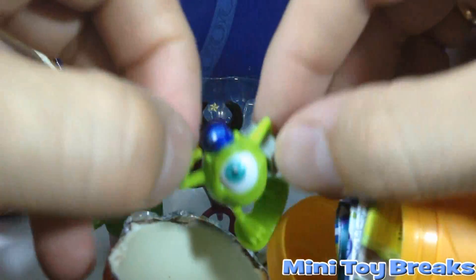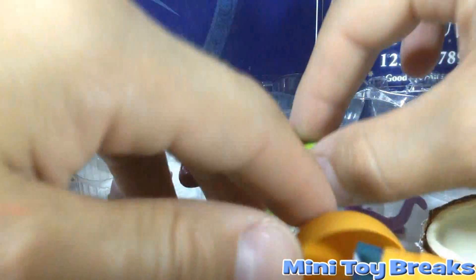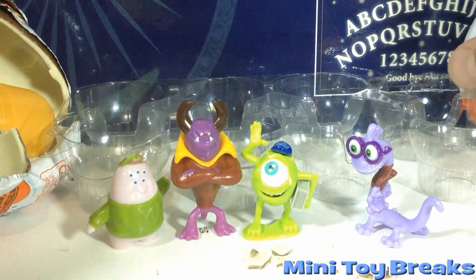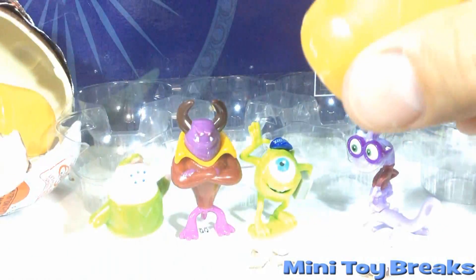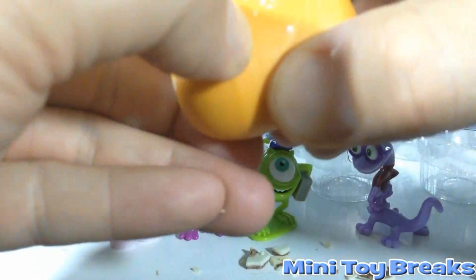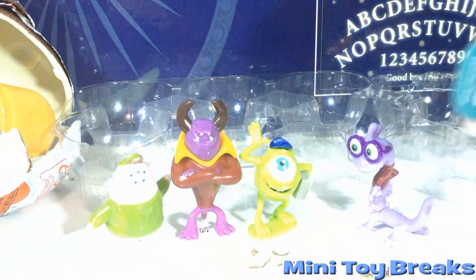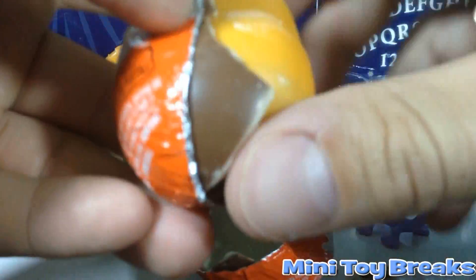And Mike Wazowski! There we go — figure number 4. We're going to be lucky to get half of the set here. We need one more different one and we will have half of our set. Egg number 7 is more of these little cards. Not helping at all. I'm going to have to drown my sorrows in chocolate after I'm done with this one.